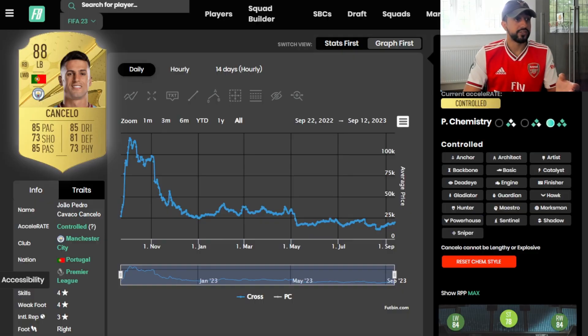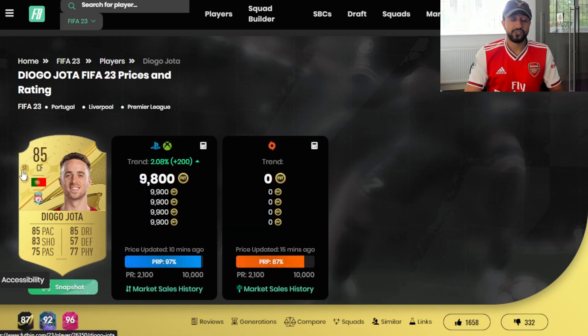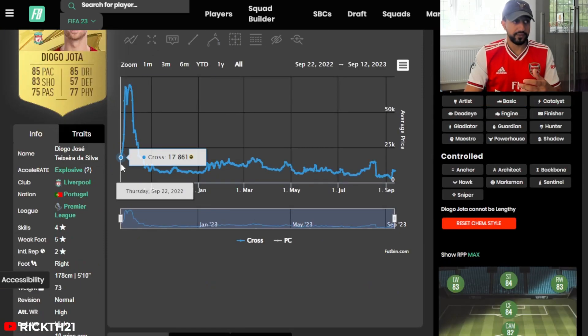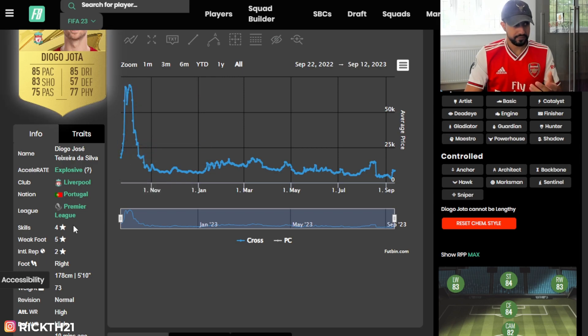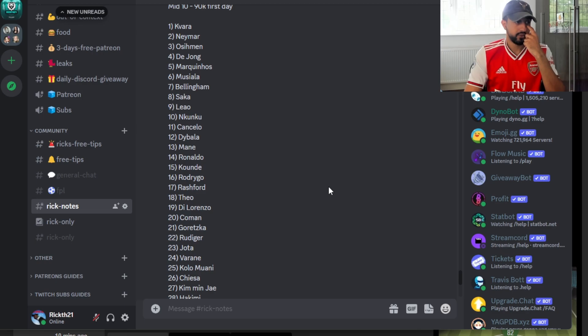Jota is always doing well every year — five-star weak foot, decent pace, in the Prem. He can play striker and left wing, giving him additional value this year with free position modifiers. He went all the way to 70k. Do not sleep on this one.